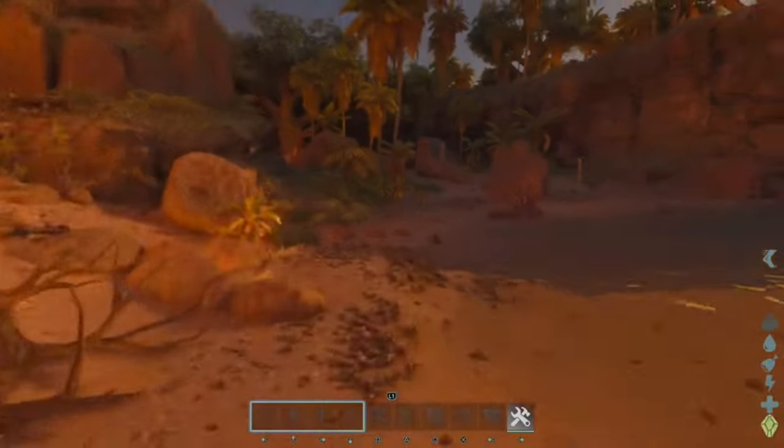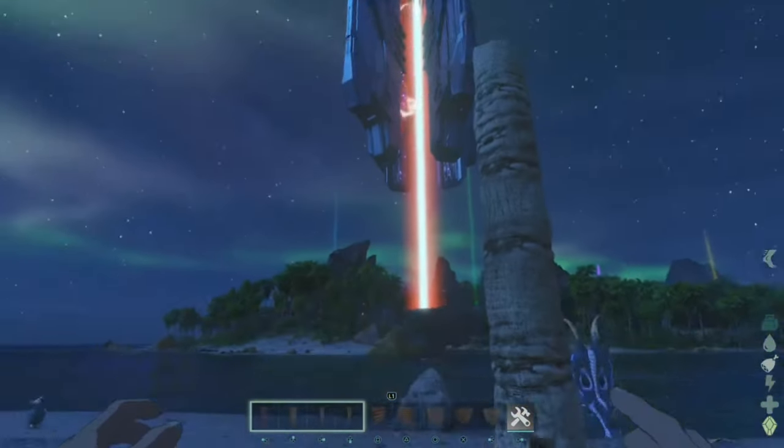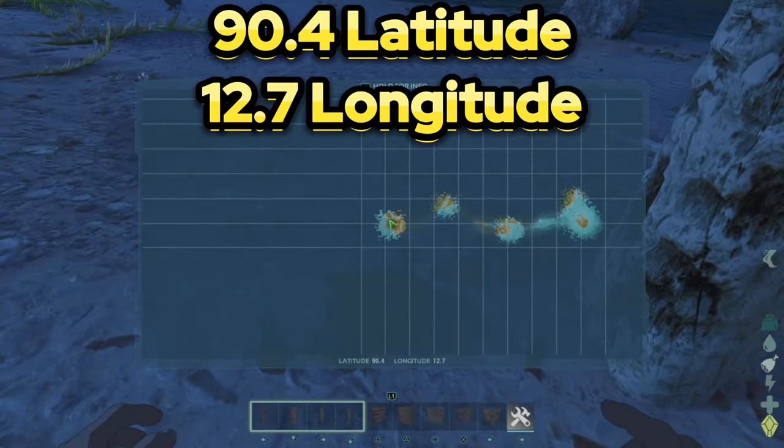First off, let's do a quick refresher for the first three notes. The first note is located by the Red Obelisk and close to a tree stump. I've got the coordinates on screen for you now.